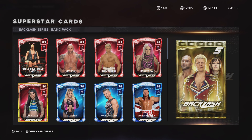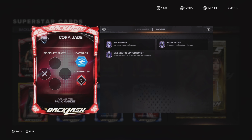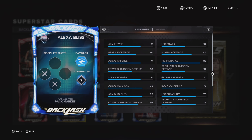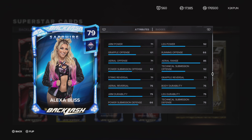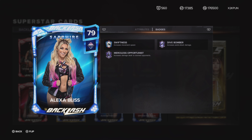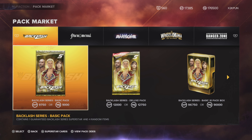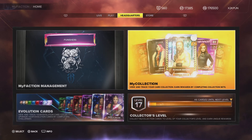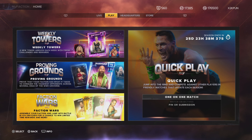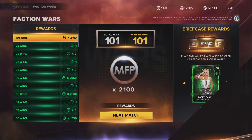Cora Jade — nothing crazy, no Sting Like a B or anything like that. Then there's Sapphire Alexa Bliss in the new packs — no Sting Like a B either. She has Swiftness, Dive, and Bottom versus Opportunities. I'm going to go check because she's not even in the rewards — let me show you the Alexa Bliss who is.